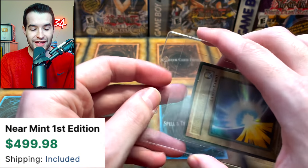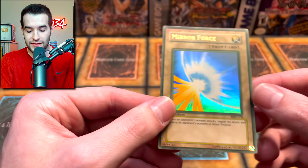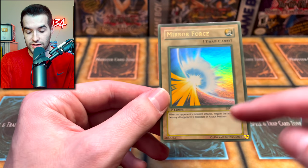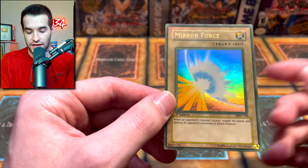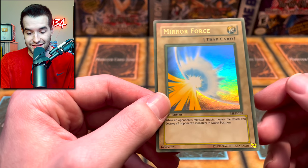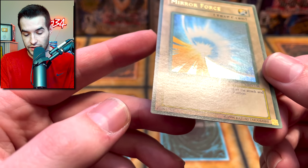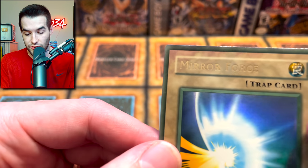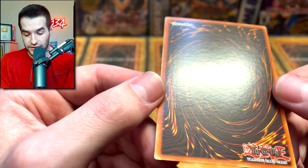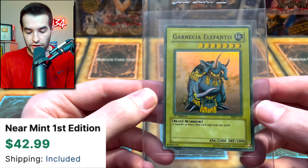Mirror Force — whoa, that looks insane! It's supposed to be red. By the way, this is not sun fading — this is a factory error. A lot of people think you put it in the sun and it looks like this, but there are a lot of Metal Raiders cards where the red ink is not used, so it ends up looking like this. Different cards have different levels — some are more or less faded. If you actually put it in the sun it looks a little bit different. This one is minty looking and beautiful.